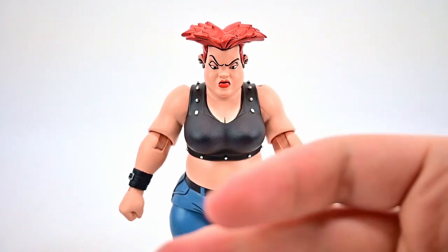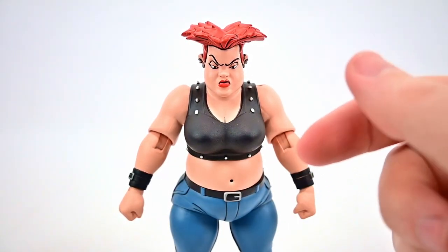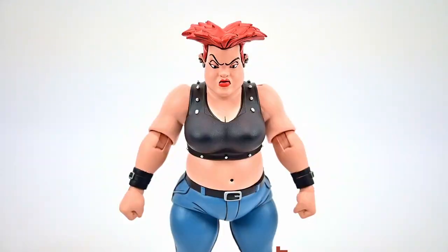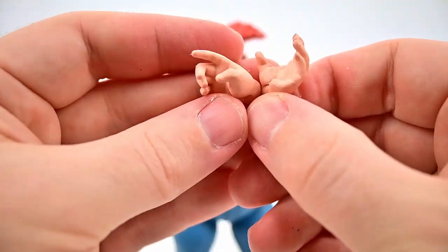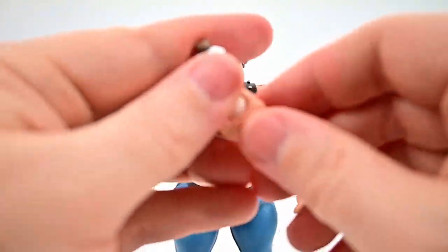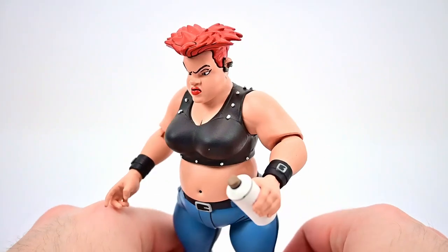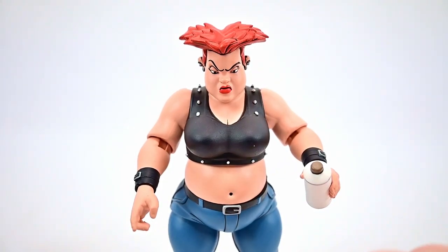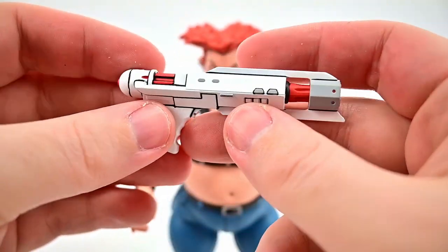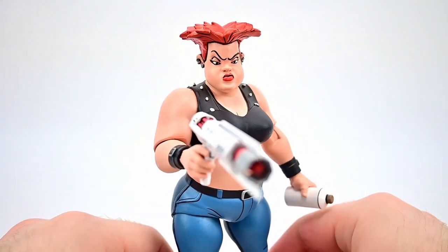Accessory-wise she comes with additional hands. She has fists already on, and we get open reaching hands, a wide grip hand, and a trigger-style grip hand. With the wide grip we also get a spray paint canister she can hold. For the trigger hand we get a futuristic alien-style gun — all white with red details and gray bits, like those seen throughout the Turtles series. I switched her hands out to give her the spray can and the gun.